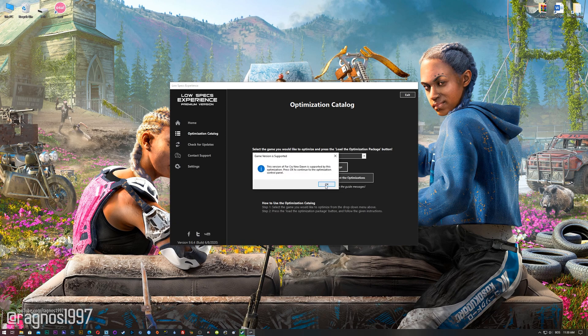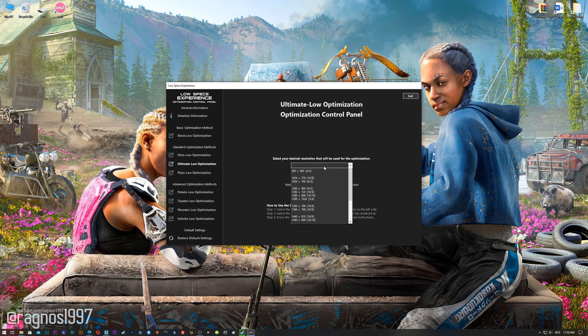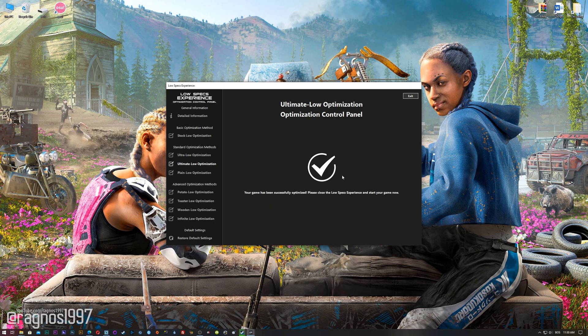Then press load the optimization package. The Low Specs Experience will automatically check if your game is supported by this optimization. If it is, press OK and the optimization control panel will load. When the optimization control panel loads, simply select the method of optimization and resolution you would like to run your game on. This is something you will need to experiment on your own in order to see what works for your system the best. Once you decide, press the Execute Optimization button and then start your game.